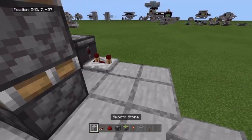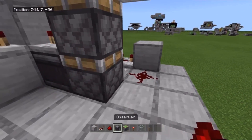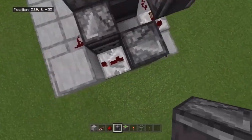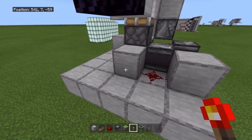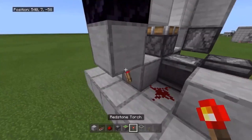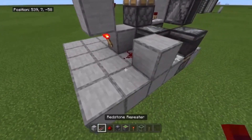Repeater on three-tick delay, the repeater going into a block, redstone dust here. Before you place a block there, crouch-place an observer coming out of that repeater going into the bottom block, then place your block there. On the side of this block, place redstone dust, then a torch on the block, and a torch on the side like so.